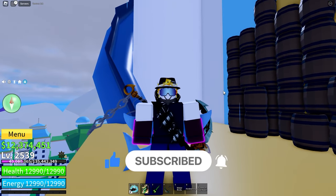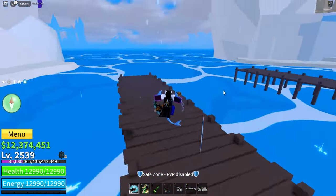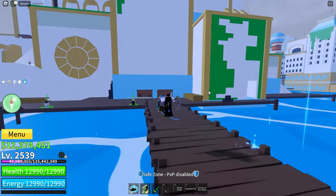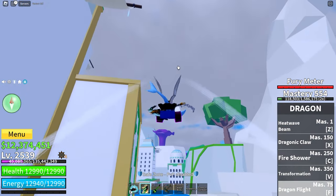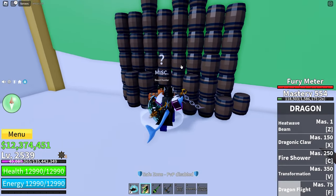So you'll need to be in the third sea so you can get Sanguine Arts. Then you'll have to go get a beast hunter boat, which can be done by buying it over here at the beast hunter.